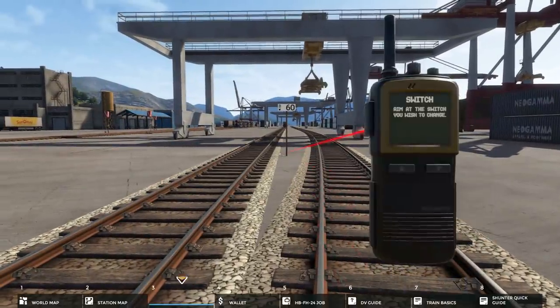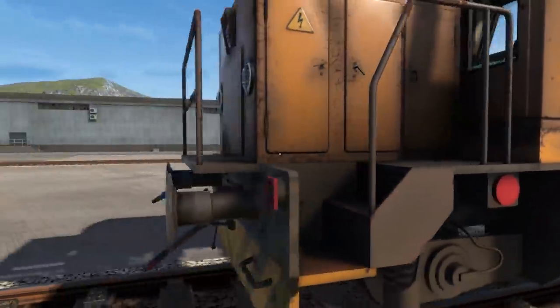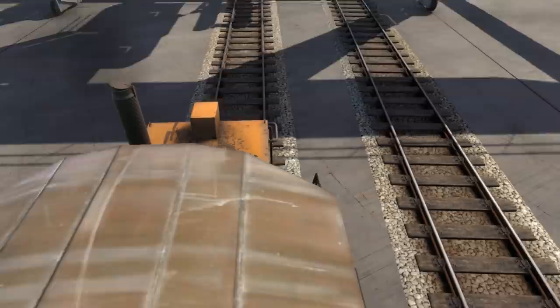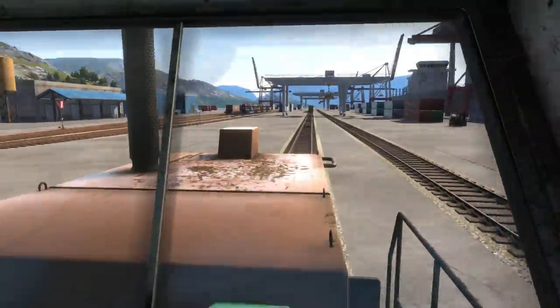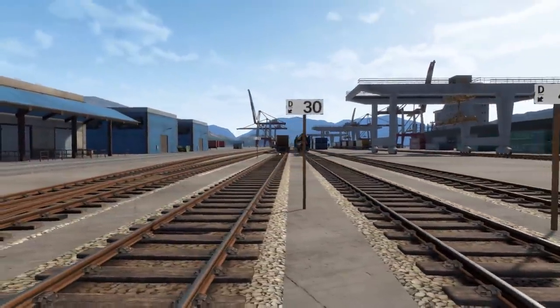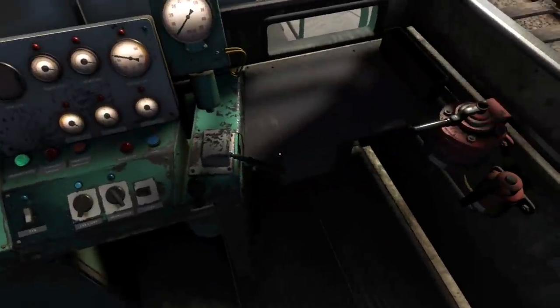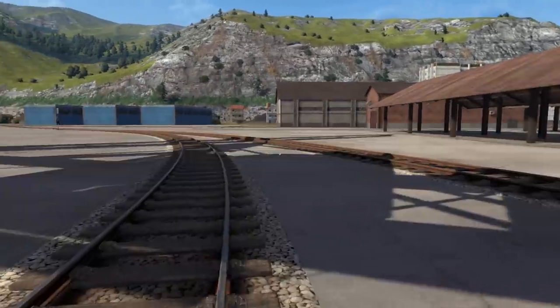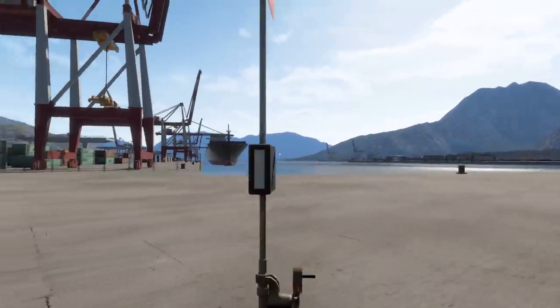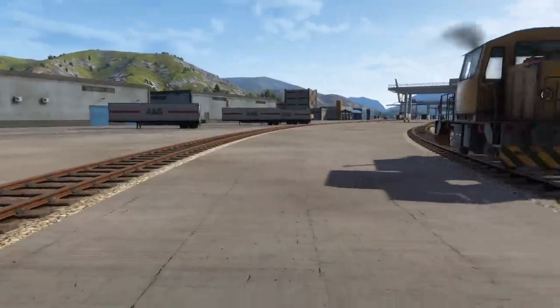D60 — wait no, D30. Which one of these is D30? I don't want to be on the roof, I want to get in the cab. We're potentially on the wrong track here — D30, where are you? Oh it's those ones. Okay this isn't a big deal, we just got to back up a little bit. They should probably label the tracks out by the switches.